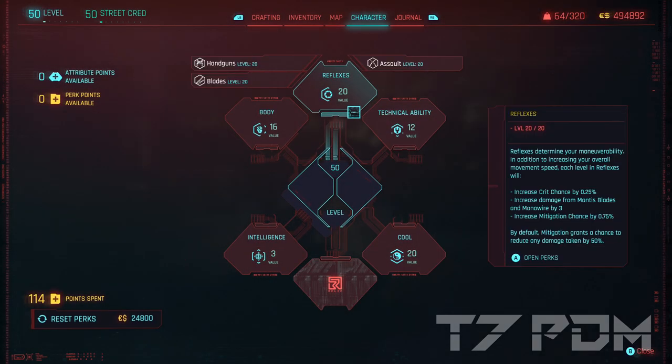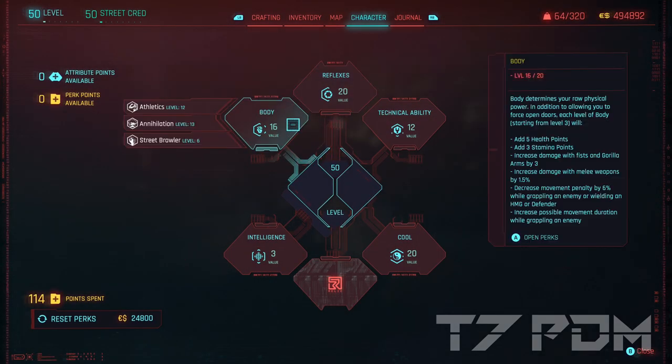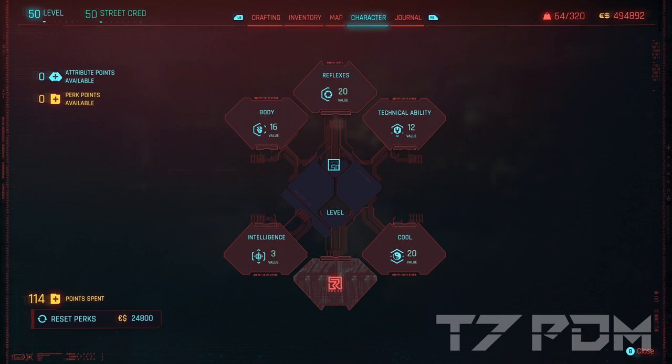This build has 20 cool, 12 tech, 20 reflex, and 16 body. If you don't focus on netrunning, this is the best skill distribution you can actually think of. It allows you to use every cyberware and every weapon in the game, together with a maximum amount of crit chance and critical damage.